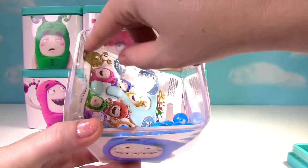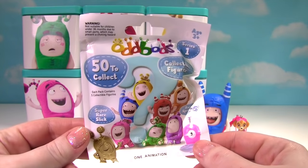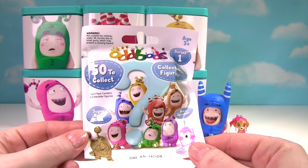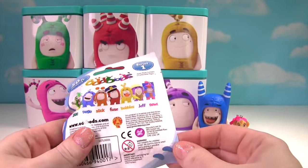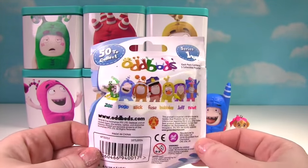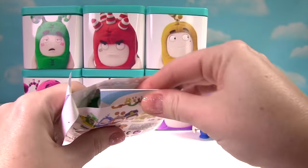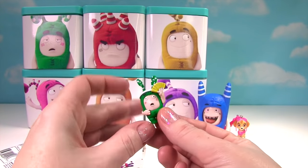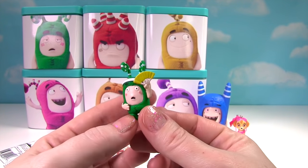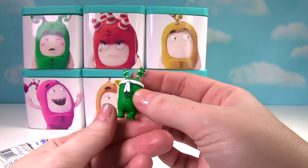What else is in our blue gumballs? It looks like an Odd Box blind bag! Look at these guys — there's 50 to collect and there's even a super rare Slick. Look on the back, there they are. Let's see which one we got. I see green — we got Z! And Z has a little fan. Z must be very, very hot — now he's fanning the camera!